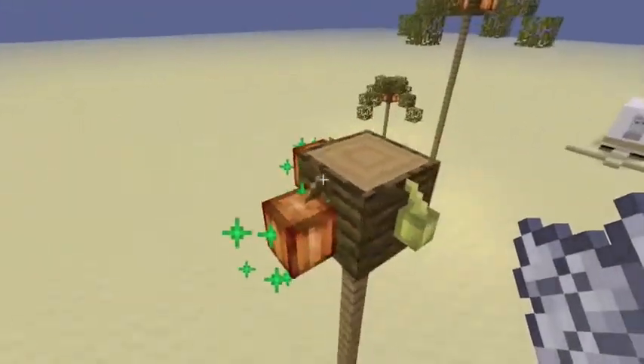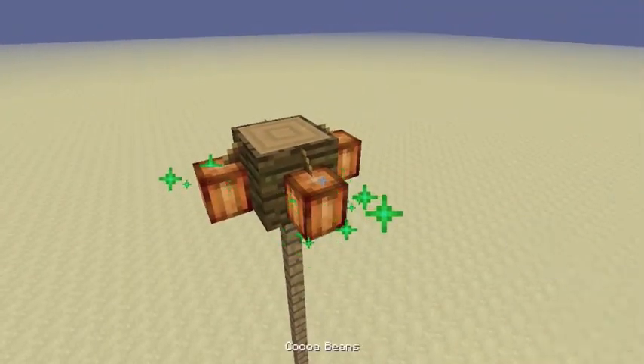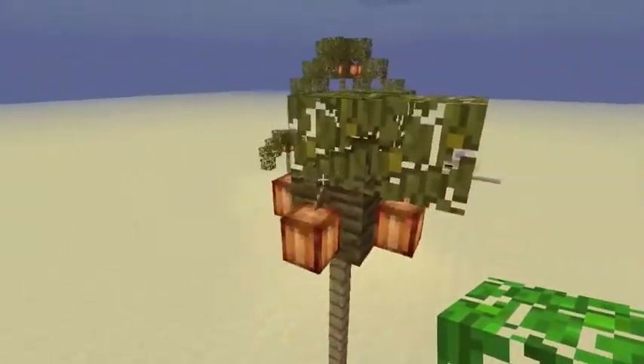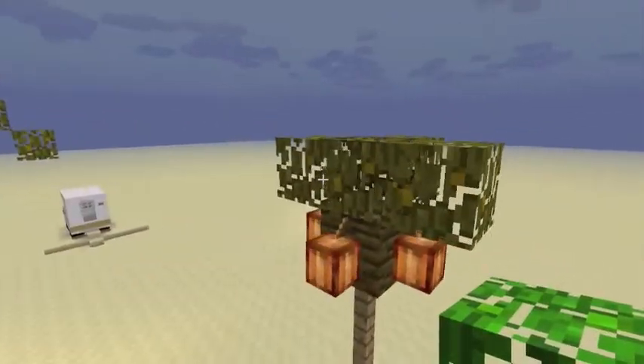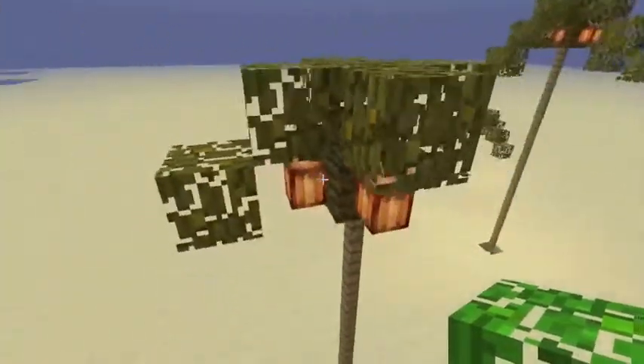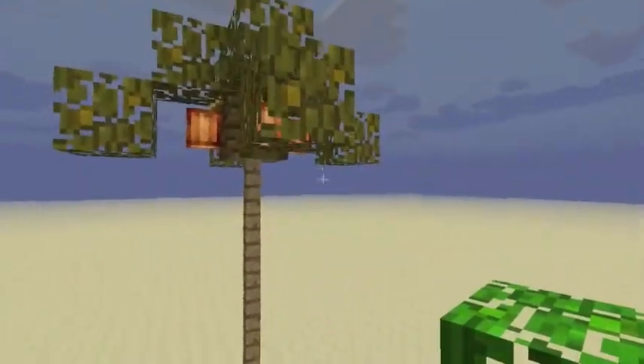It should take two applications to make them grow to full-grown jungle leaves in a plus sign on the top — five squares. Check out my other videos; I have videos about how to fly a boat around, which is really cool.